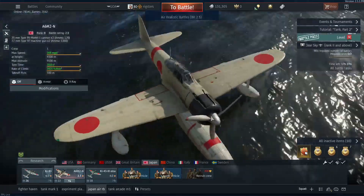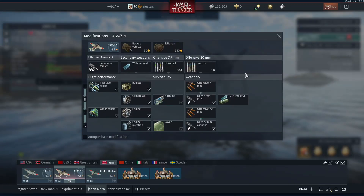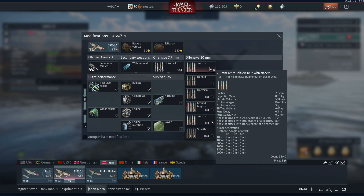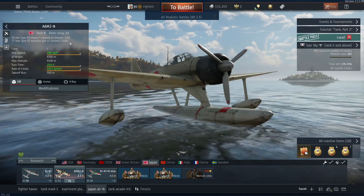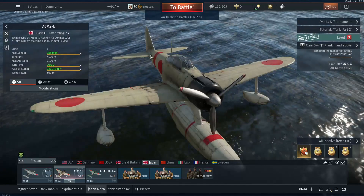Next, I'll talk about the guns. The plane's guns are decent to okay-ish depending on how you view it. The hitting power is going to come from your 20mm cannons, which is the Type 99 Model 1.